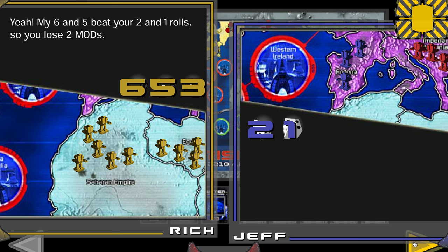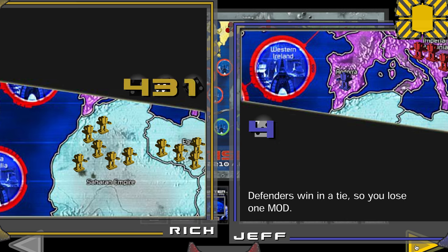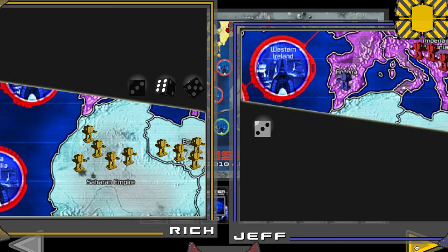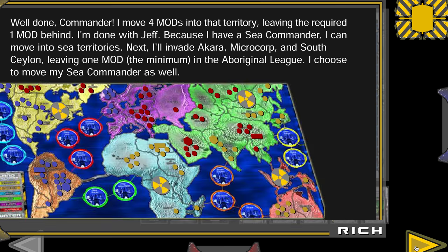He keeps attacking. Next roll: four and four — defender ties, so the win goes to the defender. Rich, you lose one. He attacks again and takes the territory, moving four MODs in and leaving the required one behind.